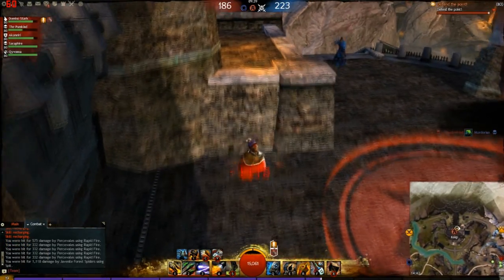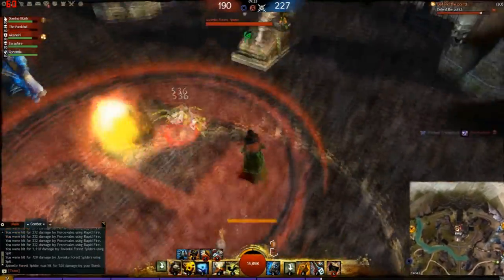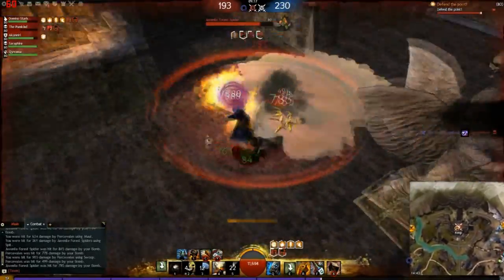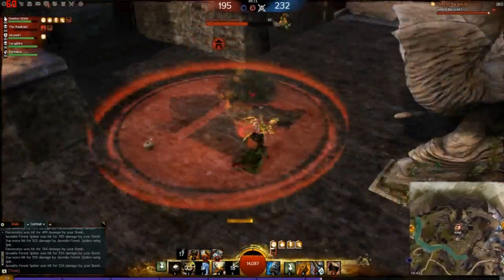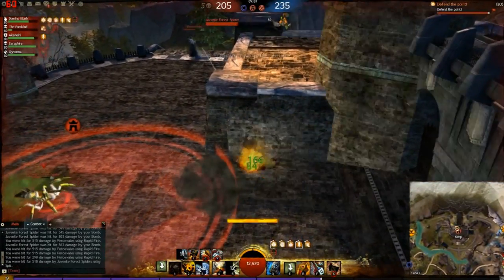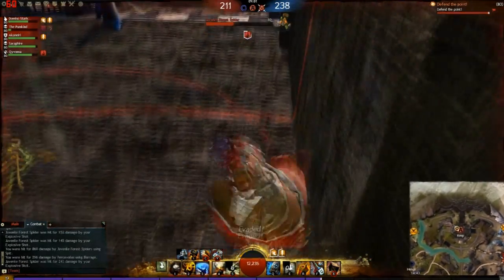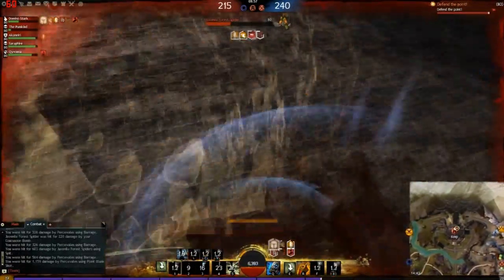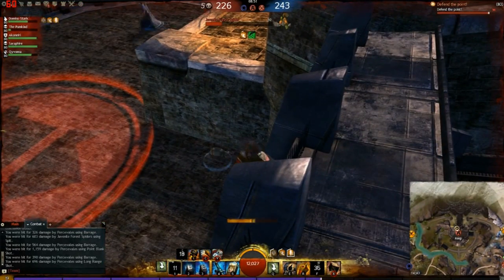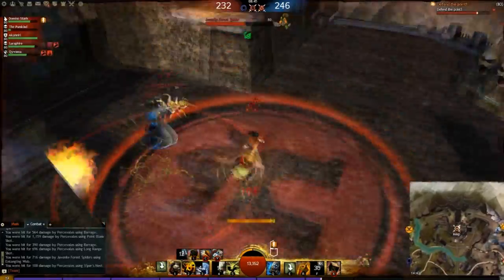We've got a ranger coming up against us with a longbow and greatsword and a spider pet. We're basically just going to tank him — there's no need to actually kill him, we can keep him distracted so he's not applying pressure on the rest of the map. We're laying down bombs, dealing damage to his pet, not coming off the node. He backs away to go for long range with his longbow, and we counter that by healing and using condition removal, swapping into the Med Kit to lay down all the bandages and use our tool belt bandage to get back to full HP.